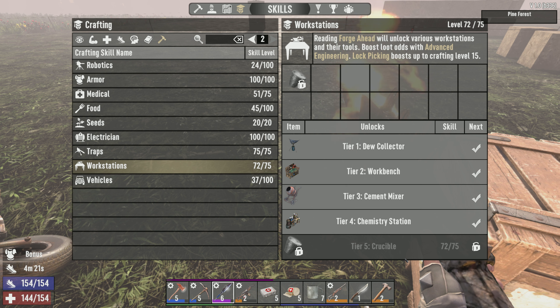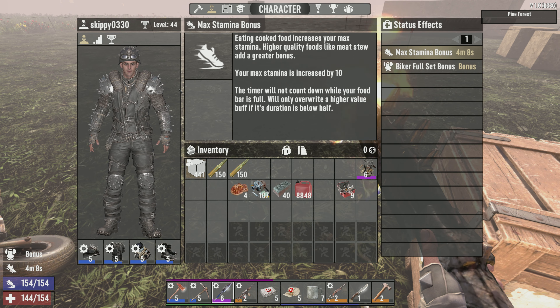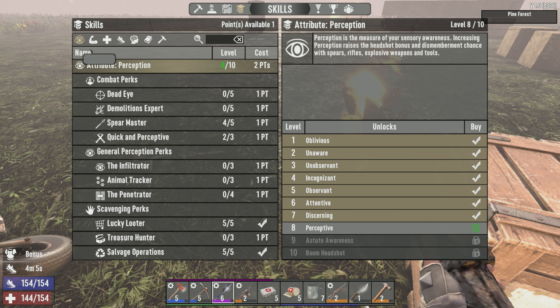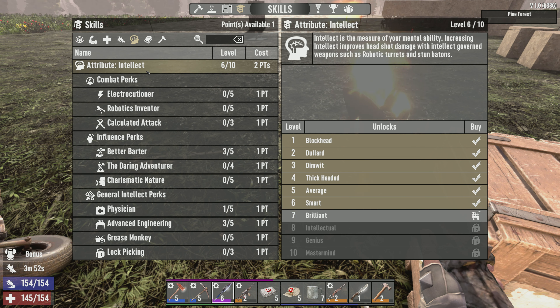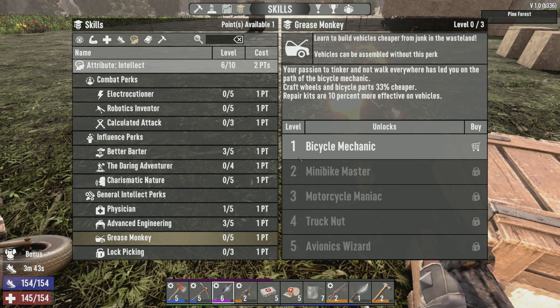Yes, level 75 is crucible, so we're not too far away. Vehicles - we're still struggling a little bit, I would love to get off this damn mini bike. Let's take a look at our character skills. Generally we're doing pretty well - with our spear we're taking out zombies pretty quickly. I do eventually want to get Spear Master and Quick and Perceptive completed. But for now, I think it's a good idea to put some more points into the Intellect tree. Grease Monkey would be a good one - it starts giving you more vehicle magazines.